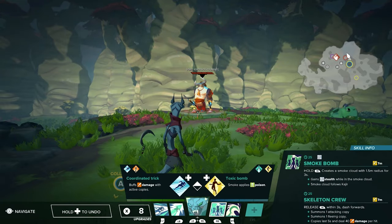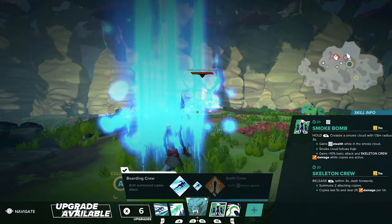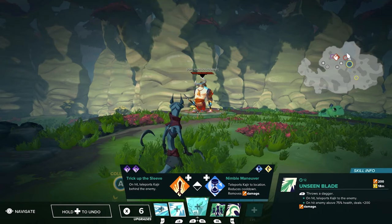For the smoke bomb, we're gonna be going with the coordinated trick, following up with the boarding crew. This is gonna be doing so much damage and just turning the copies into absolute menaces.